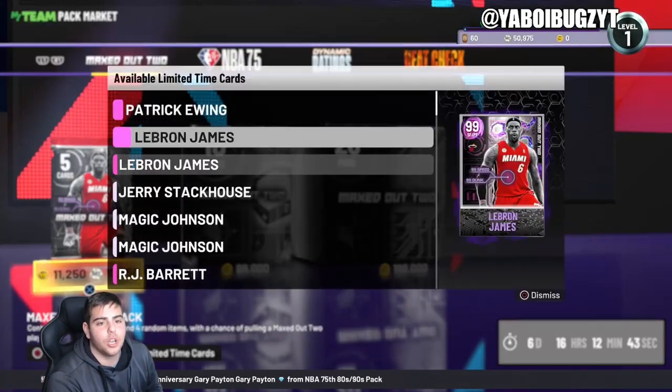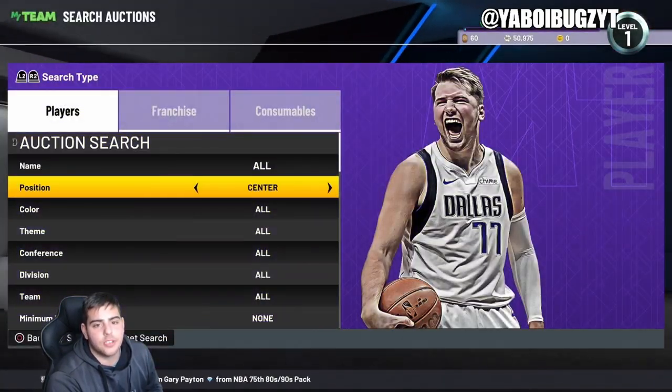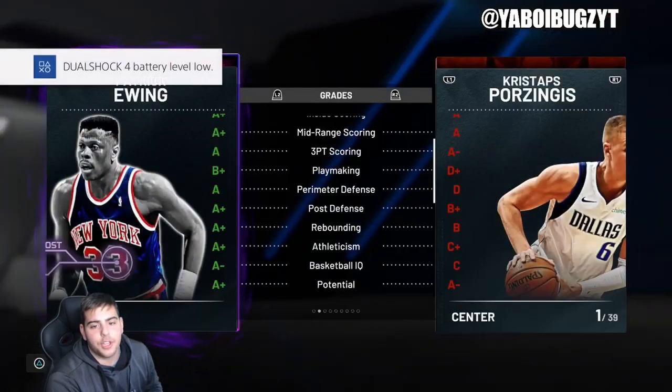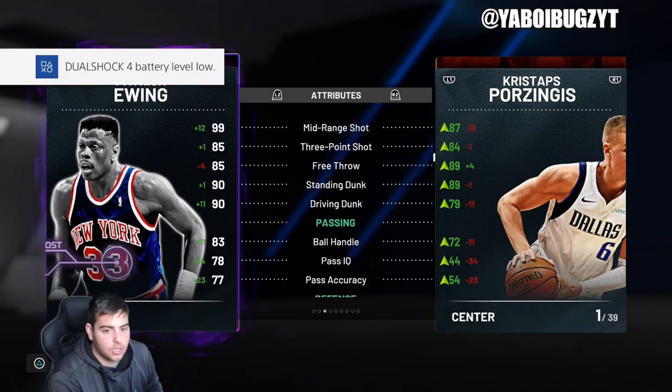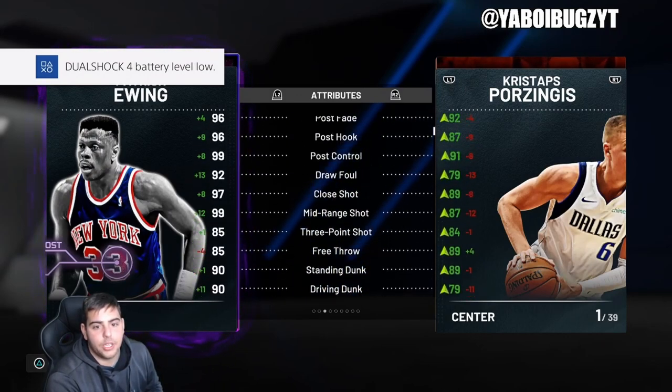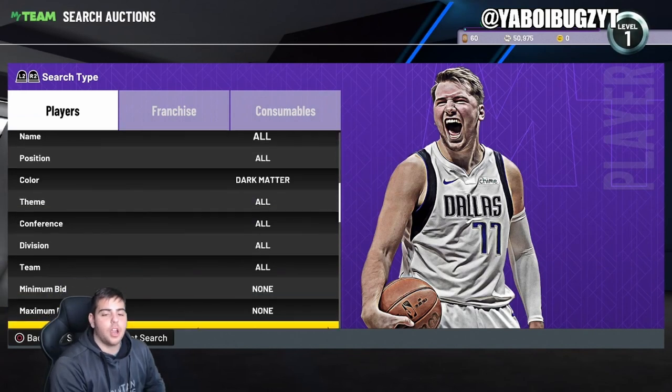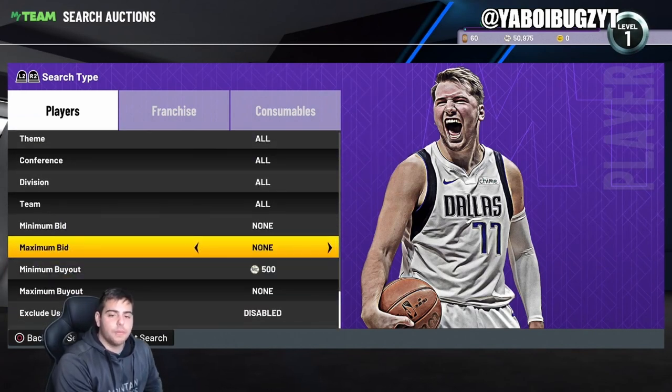Definitely continuously check that filter. Now for the Dark Matters, let's see something. I feel like Patrick Ewing might not be worth too much — I feel like he will be a buyout eventually. Look at that — Ewing with an 85 three-point shot. Let's see what the Dark Matter minimum is. Nothing crazy there, but looking pretty good though.